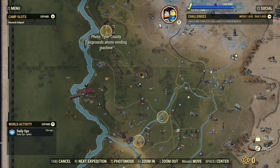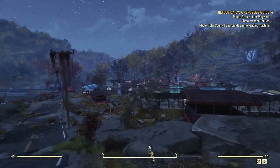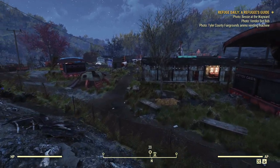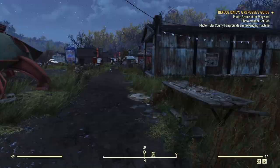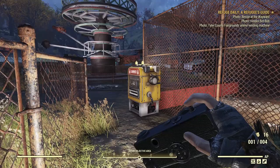Let's head on to Tyler County Fairgrounds next and find this ammo vending machine. There are Tyler County Fairgrounds — and the ammo machine is actually at the other end of the fairground; took me a while to find this one. The medical one's easy here, but the ammo one is a bit harder to find. There it is, tucked in the corner at the back. Let's grab a quick picture of that.